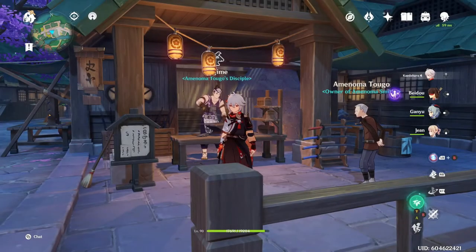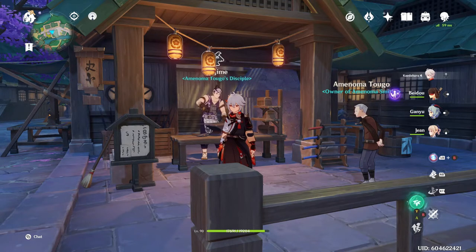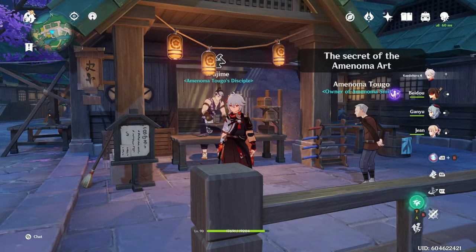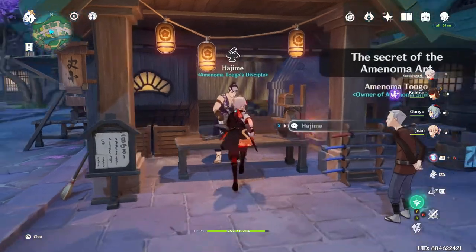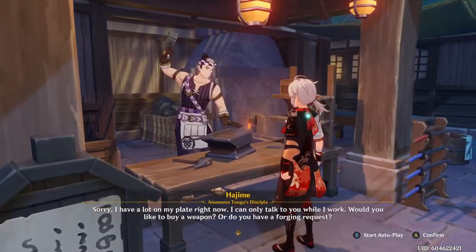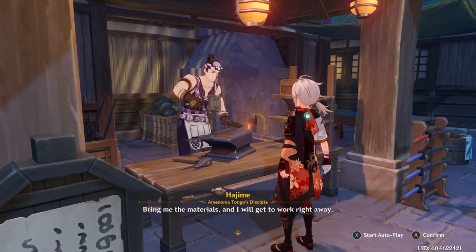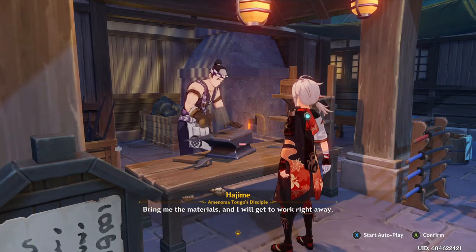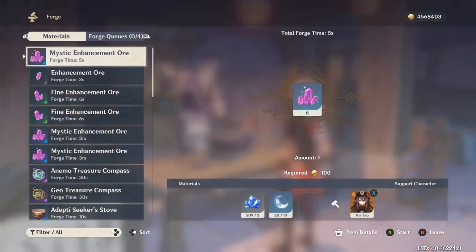Hey, how's it going everyone, my name is The King Coda and welcome to another video. In today's video we're going over some Inazuma content — the five craftable weapons you can obtain in Genshin Impact 2.0, where you can obtain them, and a general sense of who they're best for. If you're just here to figure out how to obtain them, there will be timestamps down below.